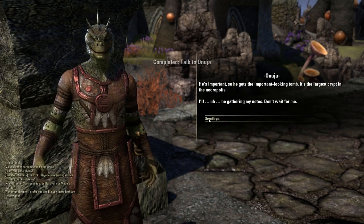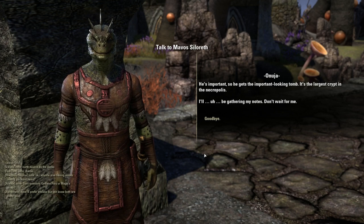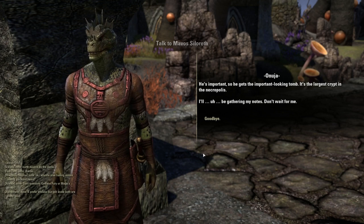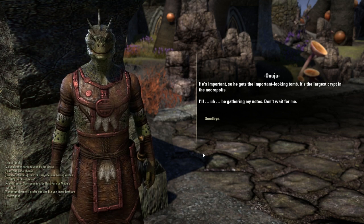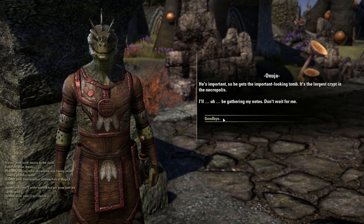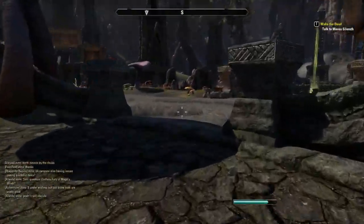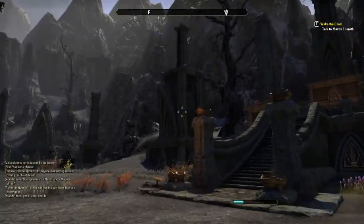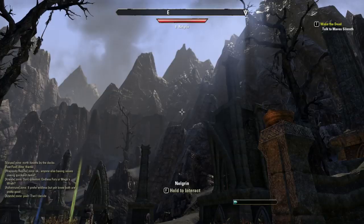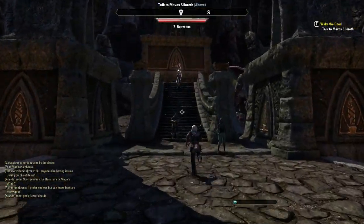Where can I find Mavos? He's important, so he gets the important-looking tomb — the largest crypt in the necropolis. The Argonian scout Onuja will be gathering his notes. Anyways — the large, important-looking tomb. Man, look at the lighting on those mountains. I just like the aesthetic a lot. Okay, this is the large-looking tomb, and I think that ghostly image up ahead is actually Mavos.